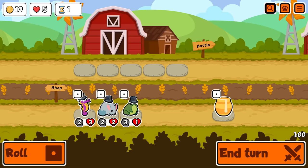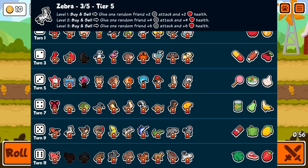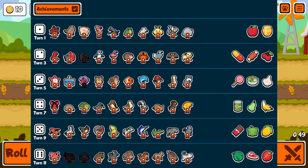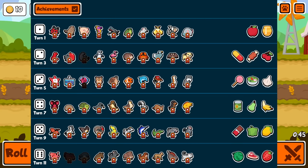Alright, welcome everybody. It is the first lobby of the day, and we are doing Red Pets Only. These are things that are primarily red. Woodpecker is in the pack, but I'm not including it because it is not mostly red. It's basically anything on the left side, so anything right down here, and then this guy. Those are all the things you're allowed.